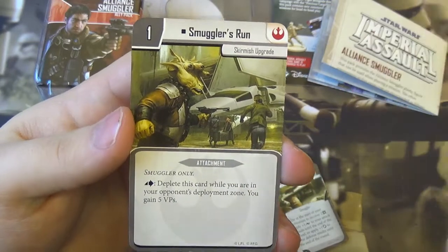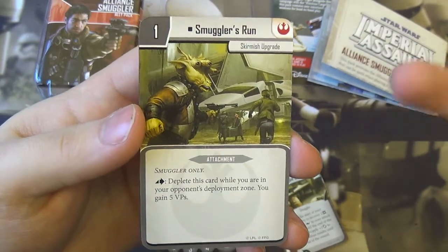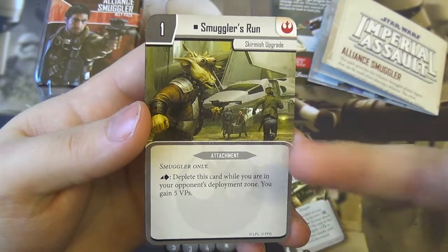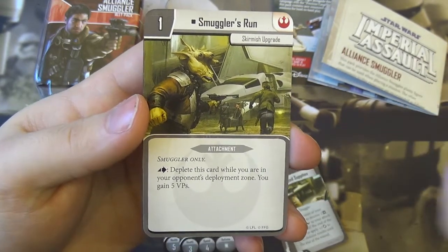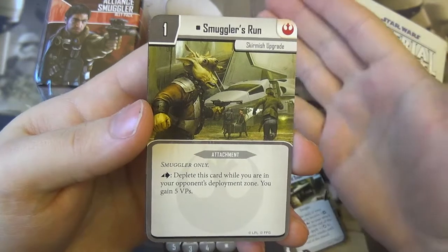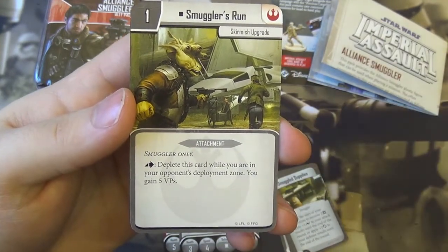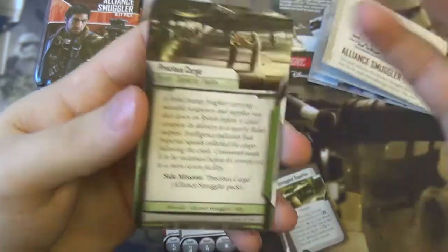We have the skirmish upgrade card. I don't play skirmish mode, but we'll still read through it. Smuggler's Run is an attachment — smuggler only. As an action, deplete this card while you're in your opponent's deployment zone to gain five VPs. Sounds good.